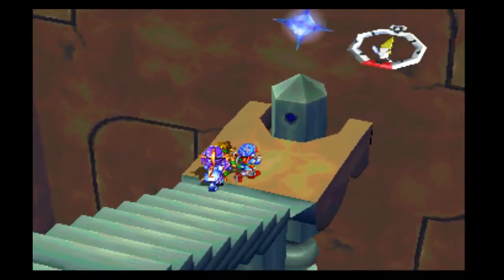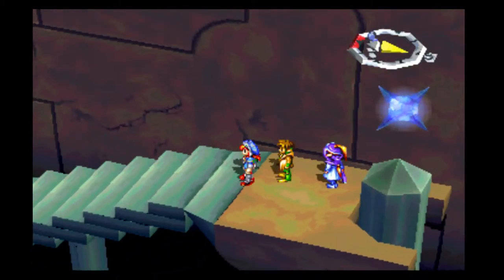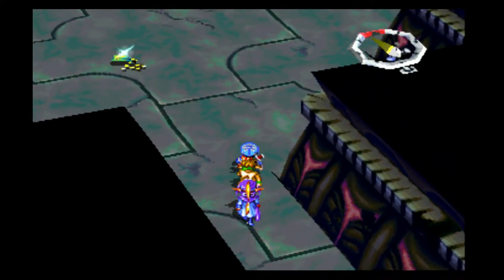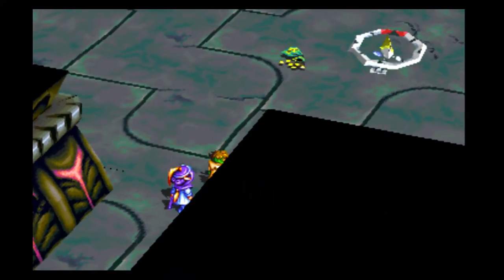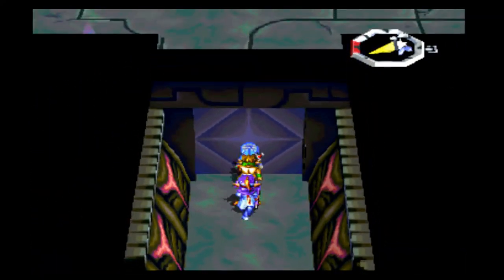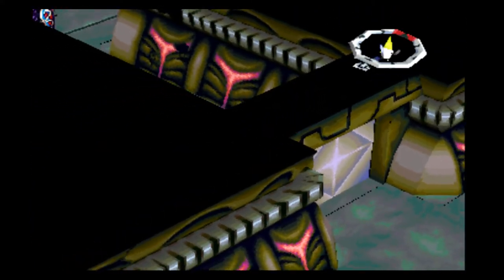Let's go down here. And we are now in Icarian City 4. I see you over there, which I don't care — we're going to go this way. Oh, a save point. Is it not going to open? It's not going to open. Why is that not going to open? It might open from the other side.